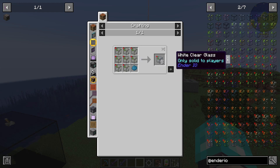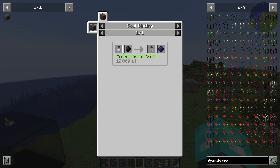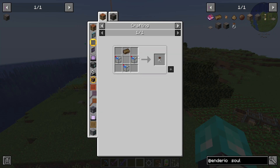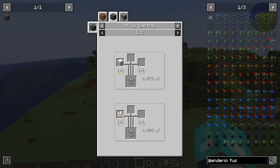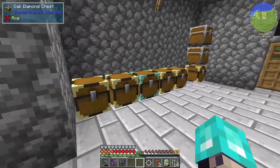We'd want to get the monster token, which is a mob soul. It looks like a hostile mob will work. Maybe we need to look at doing the player one. So only solid to players - it just looks like we put a redstone torch in the middle. We need a villager and a soul vial. Soul vials aren't too expensive - just requires fused quartz. Fused quartz, I believe, is four quartz and an alloy smelter to actually get that. So let me get some fused quartz, get some soul vials, go find a villager, and we'll be right back.